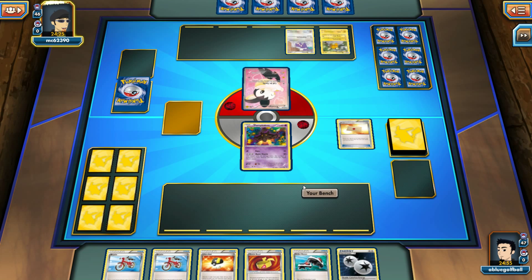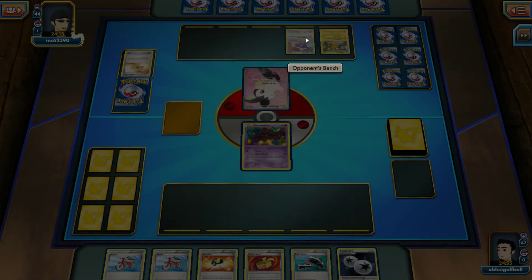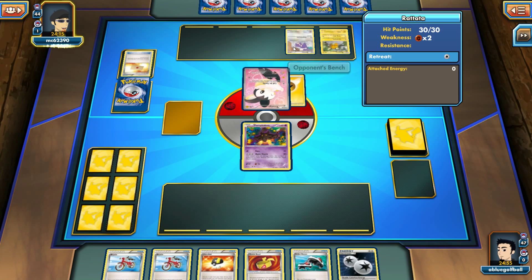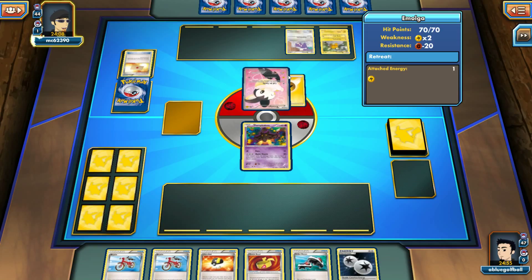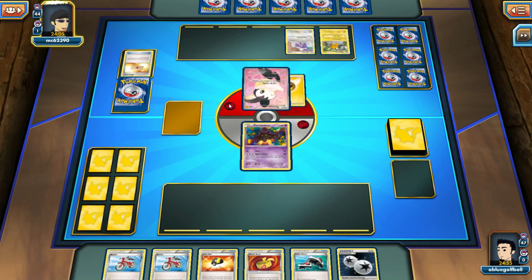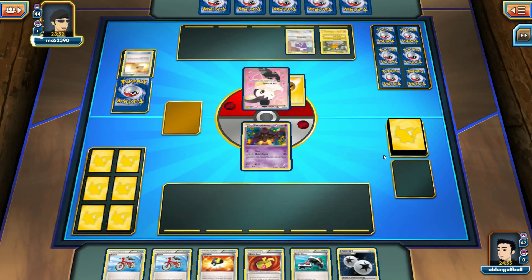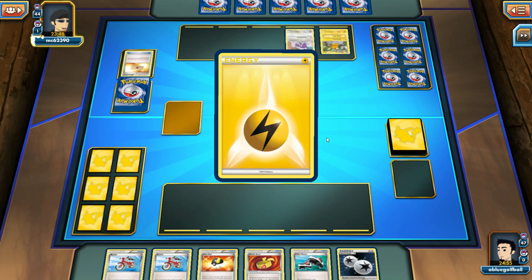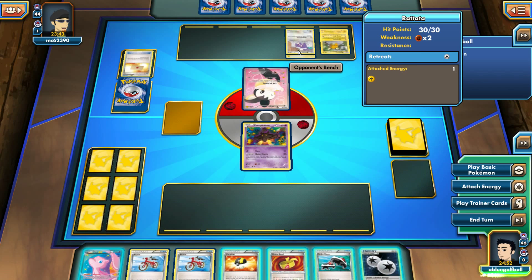We see a full-art Emolga from Legendary Treasures and also a Rattata. This has got to be some kind of a rodent deck. My opponent has the Emolga — they could Call for Family or do Static Shock next turn. I have an opportunity to Night March on turn one. My opponent is reverting a move and putting energy on the Rattata.